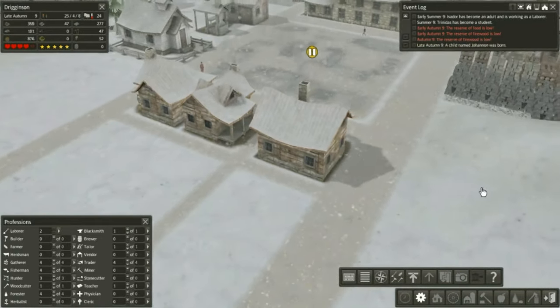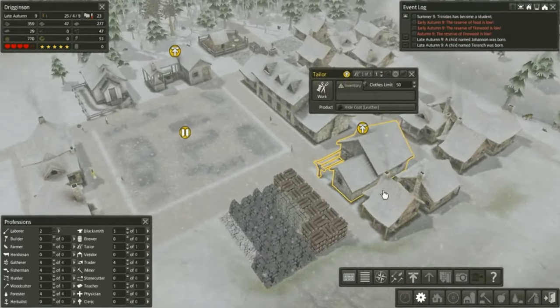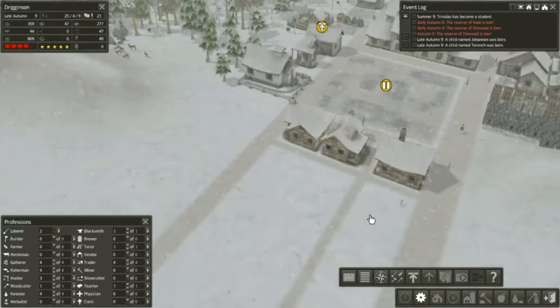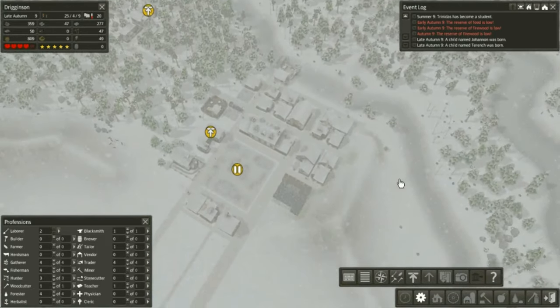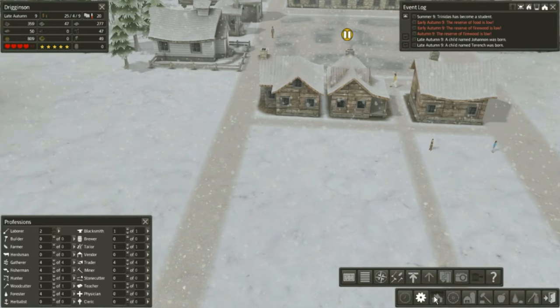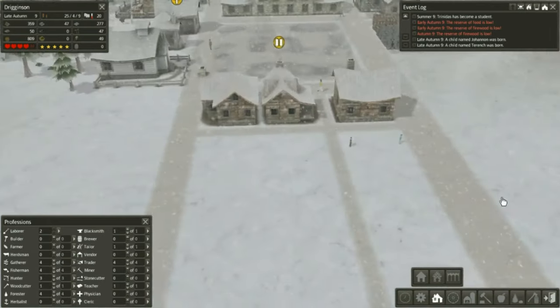Do we have people living here? Yeah, we do. We still have a full house of people though, so we can build more houses. If I build a town hall, I can see some stats like the number of families compared to houses. We want to have the same number of houses, if not more, than the number of families. So we should build a town hall soon.